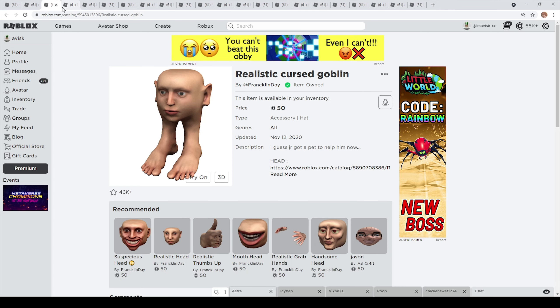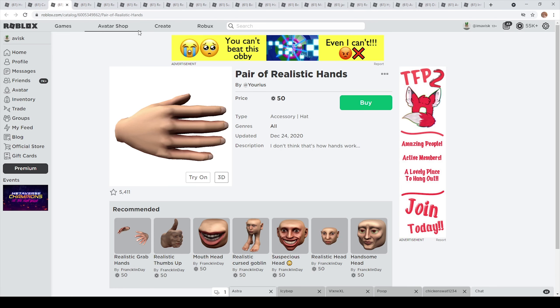Now we can focus on the items by Franklin Day and other creators as well. We have the realistic cursed goblin, which was one of the first really realistic items. I think the real first one was the realistic hat, which kind of started this whole trend. This item only costs 50 Robux — the cheapest price possible — and it has 46,000 favorites, so it's clearly a very popular trend on the Roblox UGC catalog.